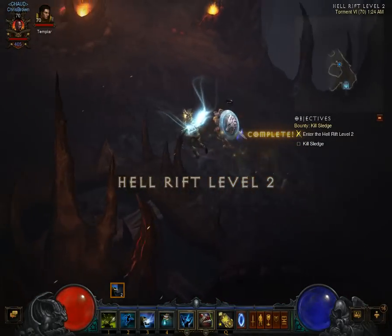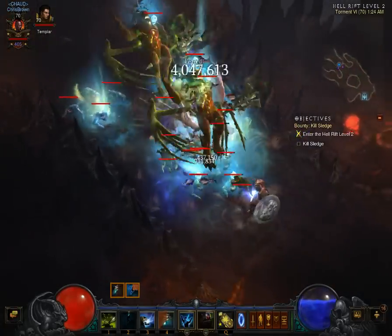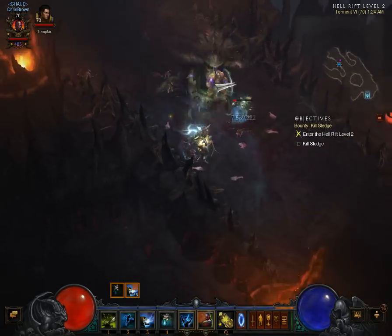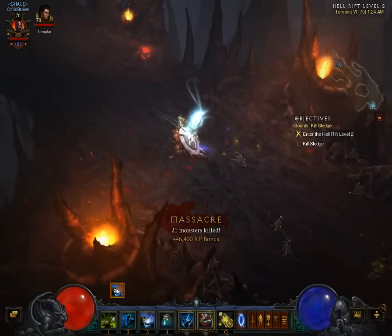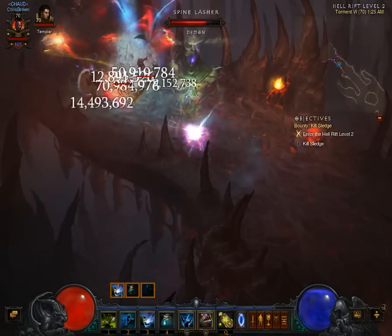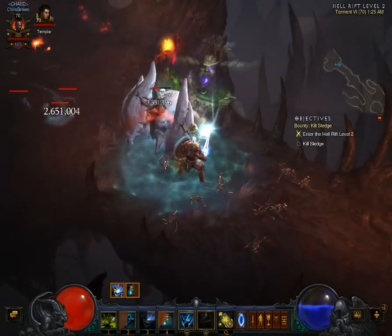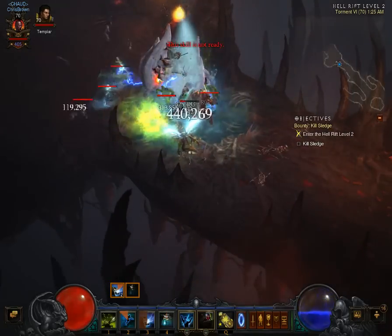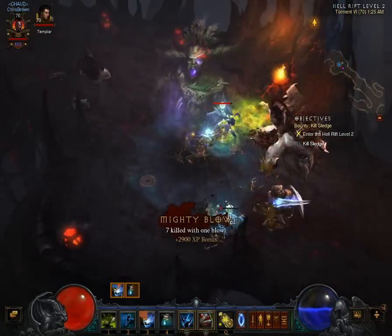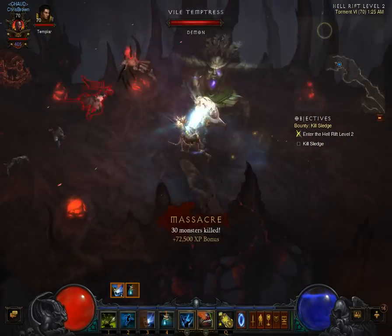Everything's frozen, everything's stunned. It's too fun. We're going to come up here, stun a lot of things, put the buff on a lot of these, continue to stun things and just kind of group them up together. You can see they're taking crazy damage - stun everything, keep it up. And those are pretty big picks, guys. Go find Sledge - Sledge is up there.